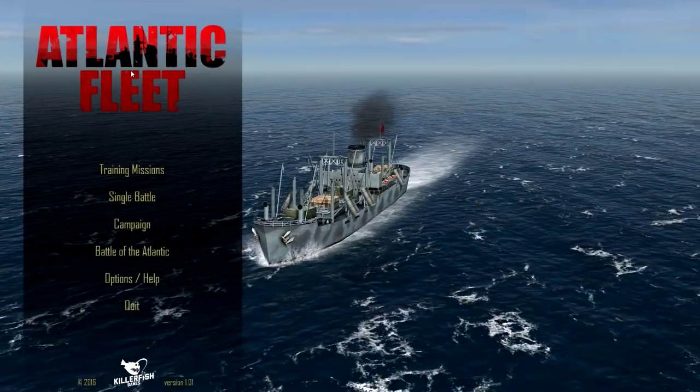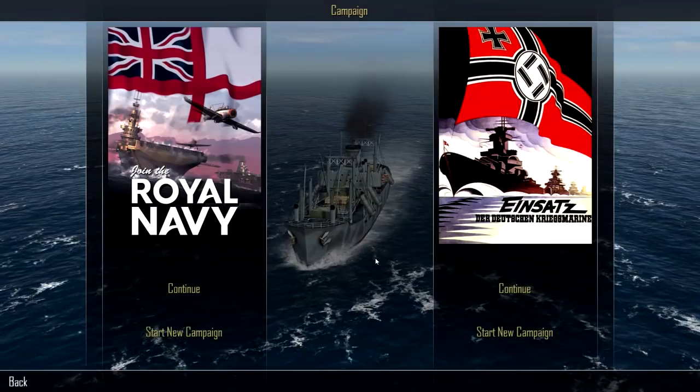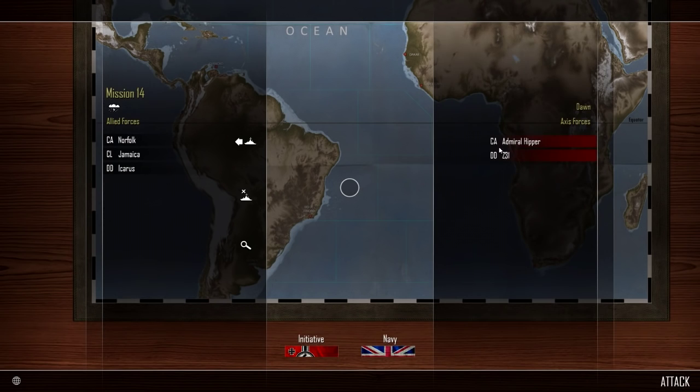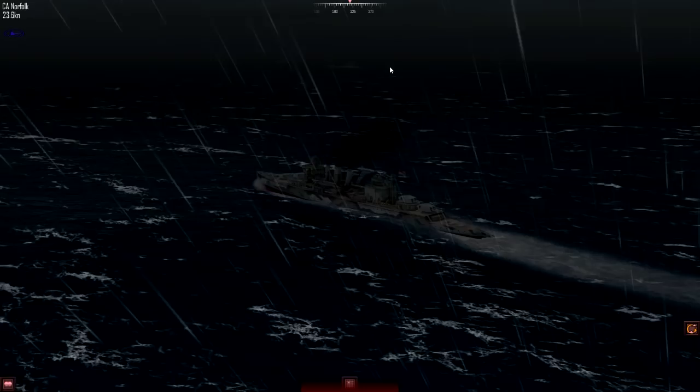Hello and welcome to Let's Play Atlantic Fleet with the British again. We are in part seven. Last time we played a very annoying battle versus two enemy cruisers and a destroyer. Now it's our turn to fight versus Admiral Hipper and Z31, which is a pretty fearsome composition honestly, also in very bad weather. Let's go and see how it goes — we are very close by.